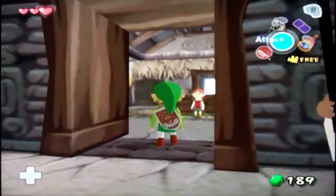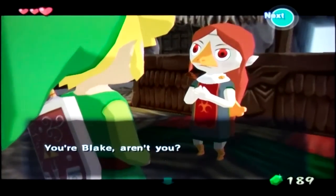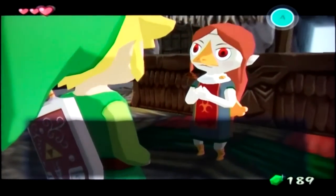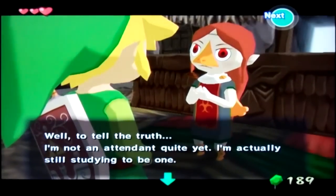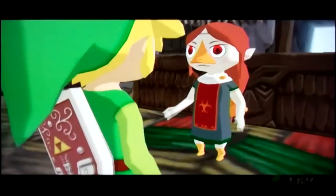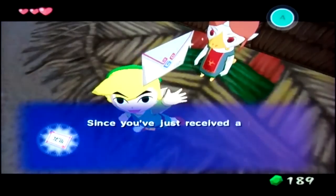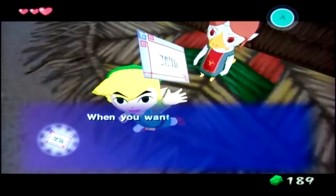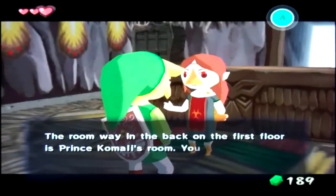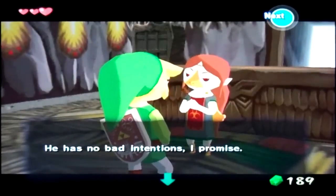In the Rito tribe it's very common for names to end in 'lee', like Medley, for instance. Medley comments on Blake's green clothes and strange shaped hat. Blake introduces himself and Medley says she's an attendant - well, still studying to be one - to the great sky spirit Valoo. She gives Blake the chieftain's item and says to give it directly to Prince Kamali. She also asks Blake to come to the entrance of Dragon Roost Cavern later, and she'll explain everything then.